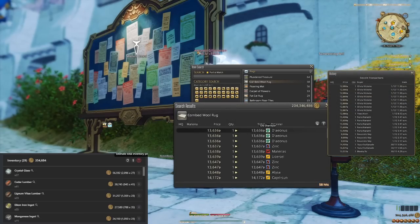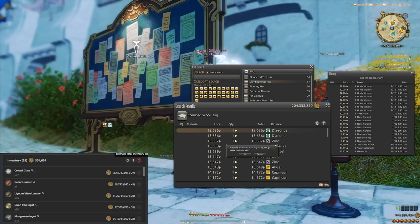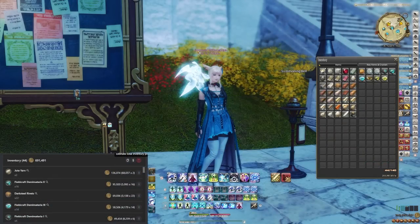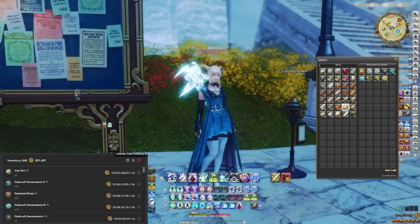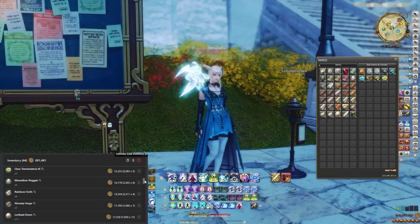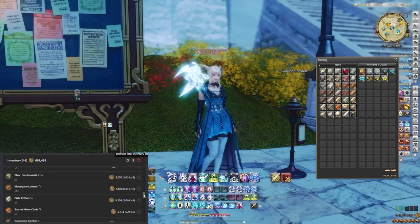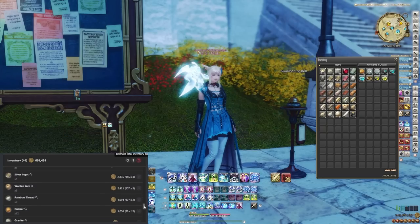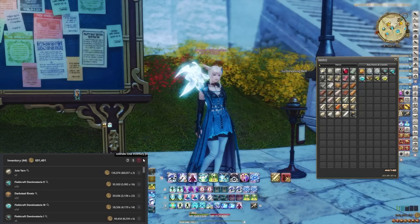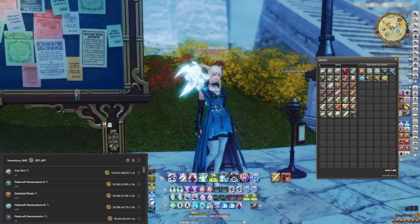Next inventory: combed wool rugs, which are super cheap. I know this is over 5,000 gil per item, but you can actually make quite a lot because of the ute yarns. After desynthesizing, our inventory total is 691,000 gil — partially due to the ute yarn. 134,000 of it was from the ute yarn alone, and we only got two of them. On Louisoix each is going for around 68,000 gil each, and yes, people still buy them. You're better off buying the combed wool rug since it comes from retainers. We spent 463,000 and made 691,000 with a profit of 228,000.